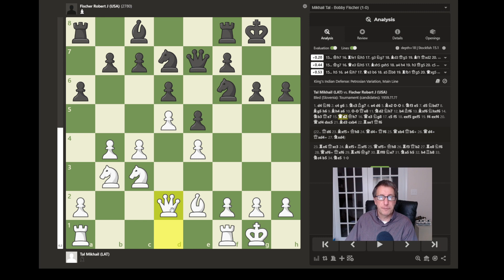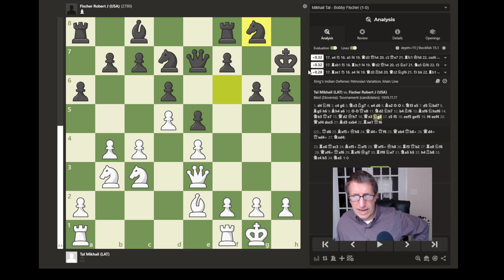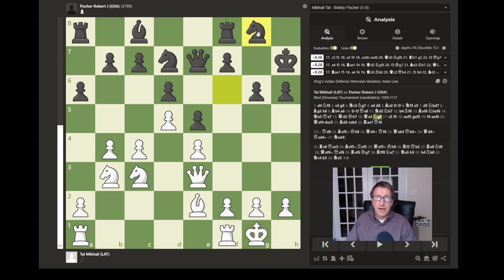Next, queen to d2 — the queen gets off the back rank, connecting the rooks and giving them freedom to move. This queen move also attacks the unprotected pawn on h6, so the black king moves to protect it. Then the queen repositions to e3, adding to the possible push of the c-pawn to c5, creating another attacker of that square. The knight on f6 moves out of the way, backing up and protecting the queen, which will be useful later as these pawns are traded away and the queen is lined up on black's queen. This knight move also allows the f-pawn to be pushed forward.